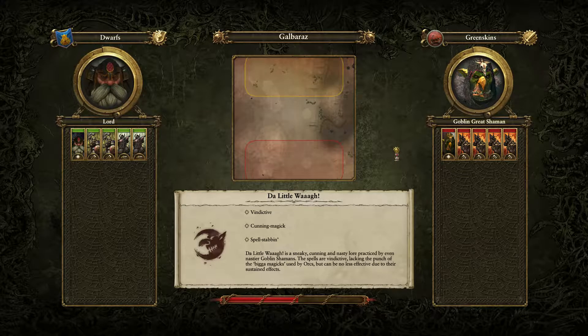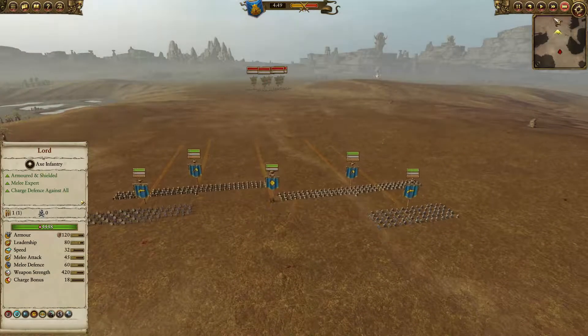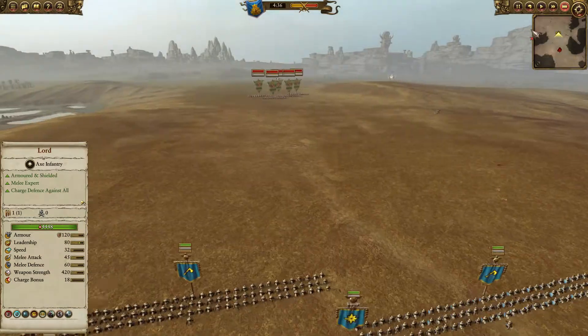Now let's see something even better. This is 2 units of Iron Breakers and 2 units of Thunderers — 4000 worth of army versus 4400, only 200 more than the previous army.